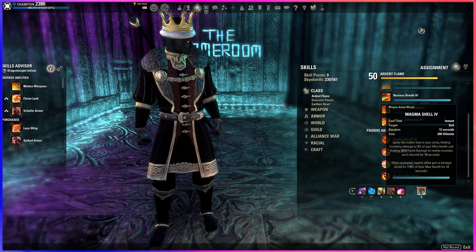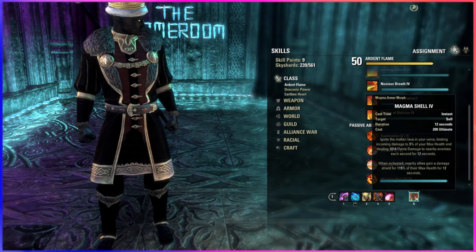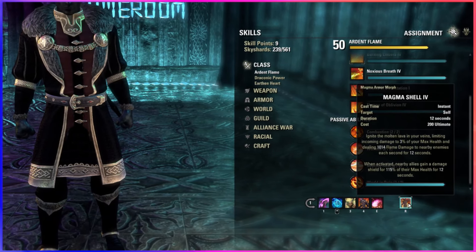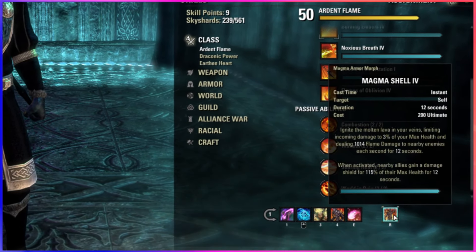Last, our ultimate: Magma Shell — probably the best ultimate in the game for Infinite Archive — reducing damage sources to 3% of your max health, more or less making you immortal for its duration. The big thing is you can build ultimate while it's active, so while it's up, you're already building the new one.